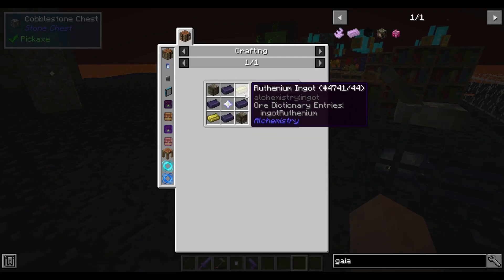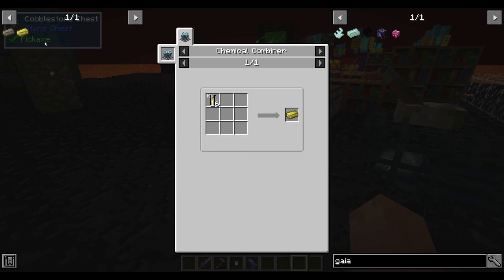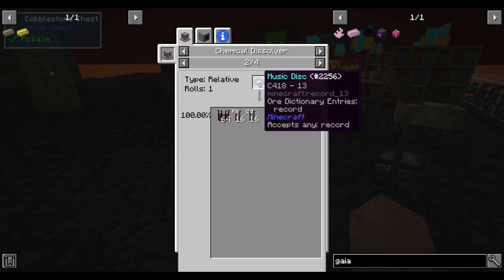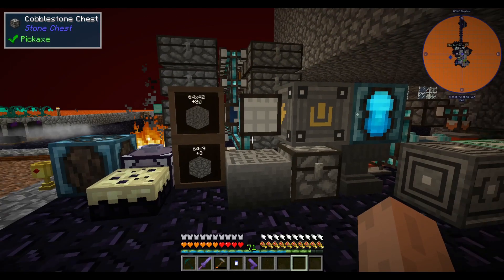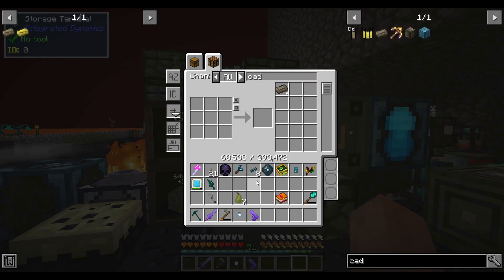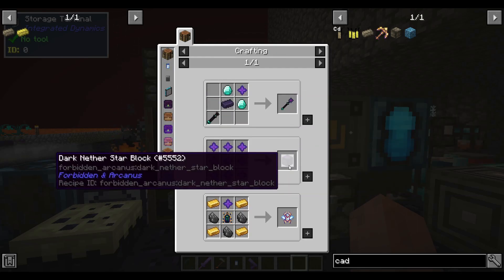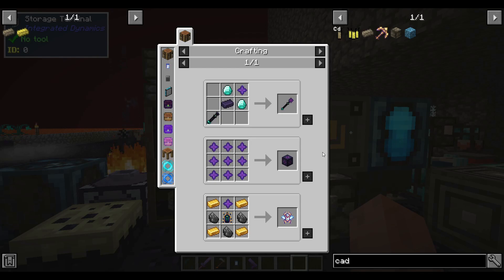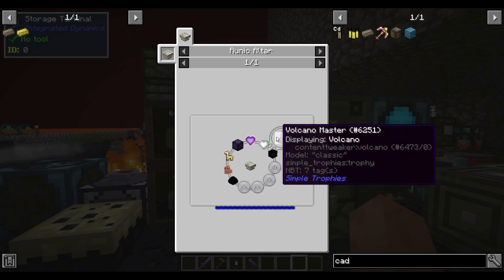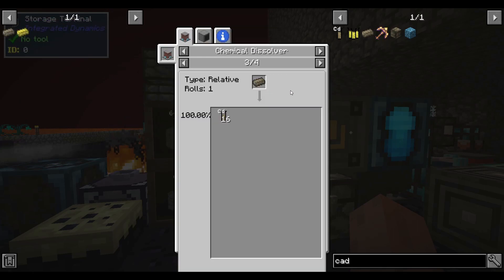Next we have exactly one quest to do: let's make the dark nether star. We need to make ruthenium and cadmium — both are just chemicals that have to be made. Cadmium comes from CDs, and I should have plenty of that. I need two blocks of it for the dark nether star, and also a dark nether star block for the volcano master, so we're going to need a lot.